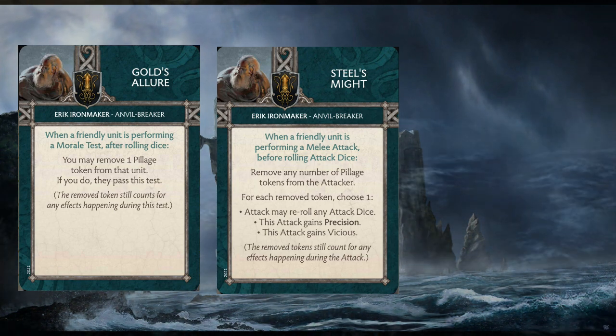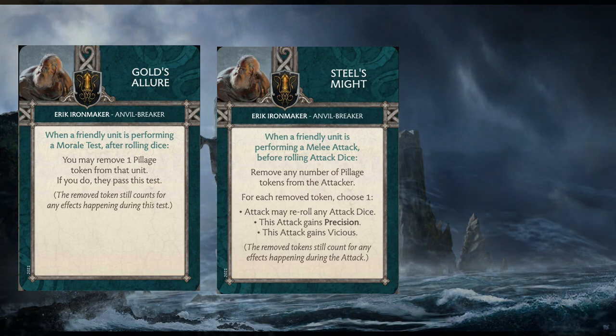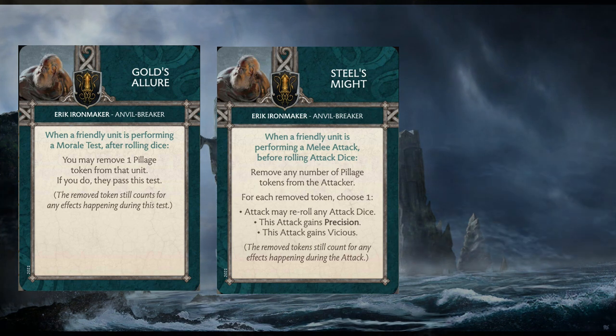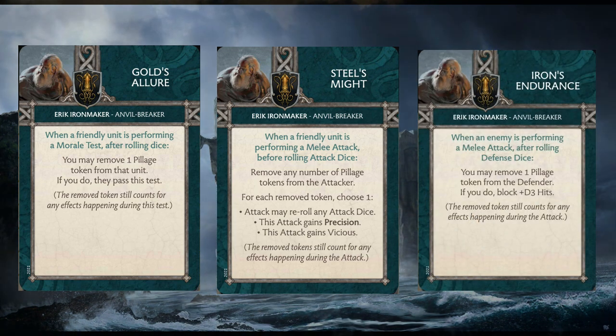There's a little anti-synergy with the Black Tide Chosen and Steel's Might because they don't have the Pillage ability themselves — when they kill something they can't give tokens to themselves, so they'll never take advantage of it. This is again why I like Dagmer in there, since he already gives them a lot of what that card would offer.